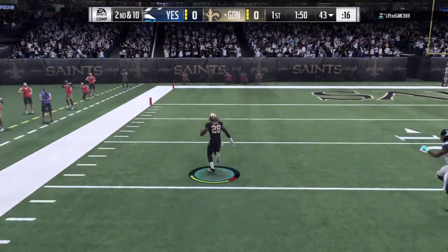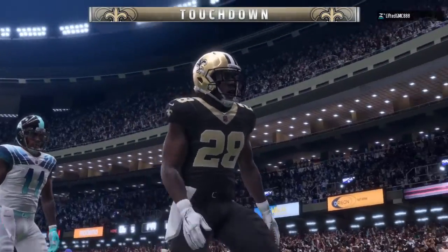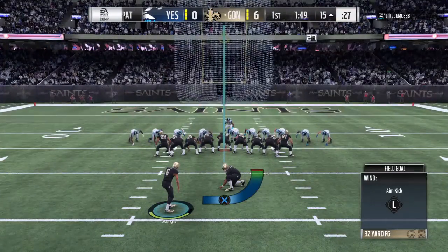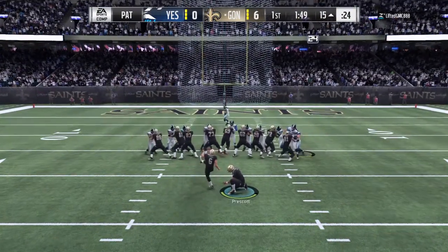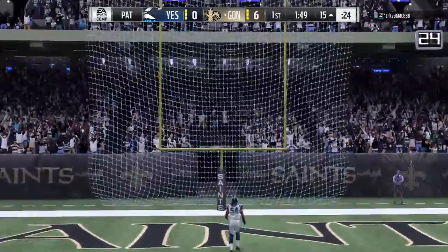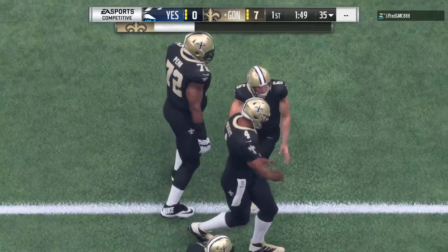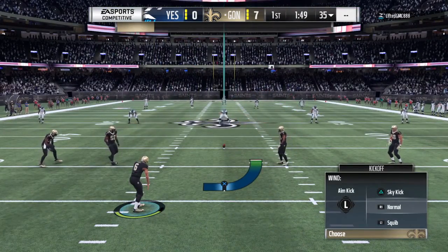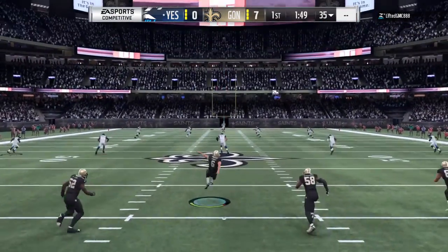There goes Melvin Gordon — touchdown, New Orleans! Melvin Gordon, 57 yards, and the Saints have taken the early lead. On that long run, maybe the defense caught napping a little bit. The concentration level may not have been there. I agree with you on that, because those types of plays when they result like that — they're almost like big bolts of lightning, aren't they? Whoosh, and off he goes.